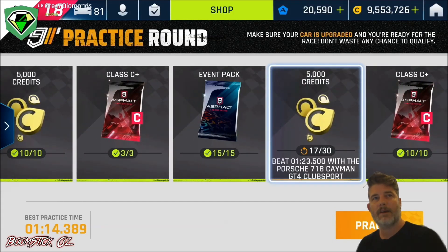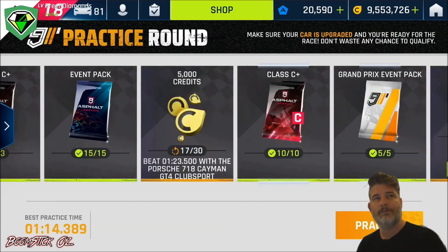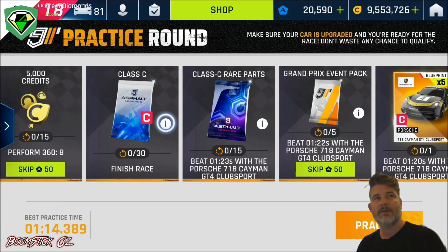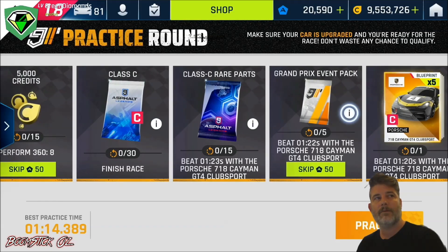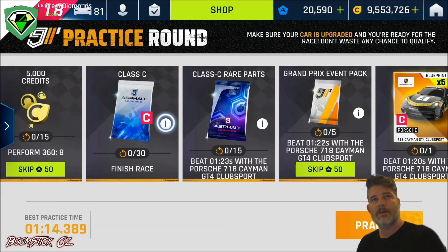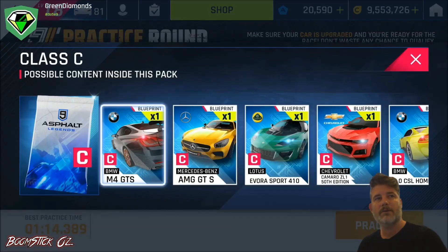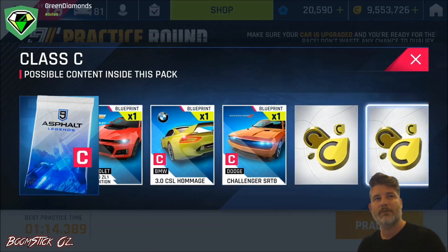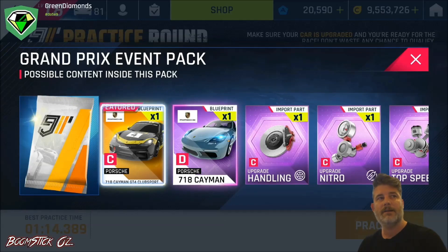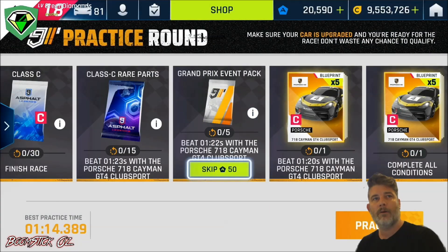I'm going to take you through the extra conditions that are now available. You'll see here that you can finish the race, beat another time, and you'll also have the 8 360s. Once you've done all the conditions, you get the 5. This pack's a bit rubbish, not much in there. The main one you want is the one with the 718 Cayman in it and the time there for the 5 Blueprints. Alright, let's get on and just do this.